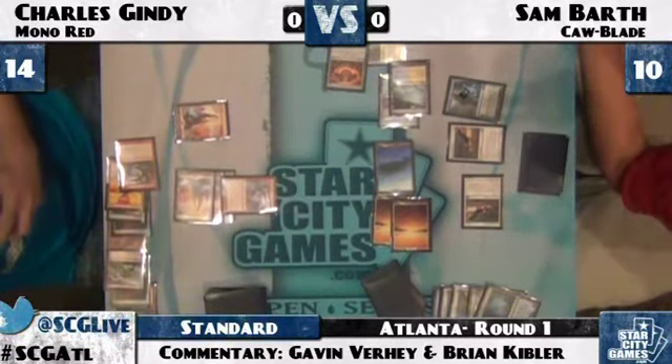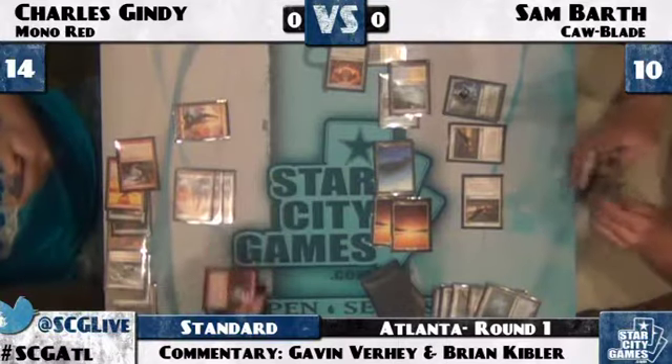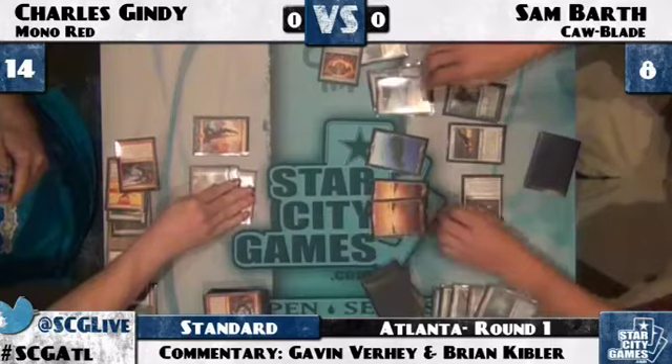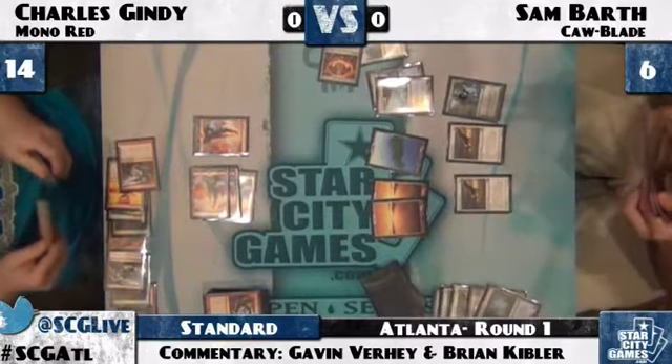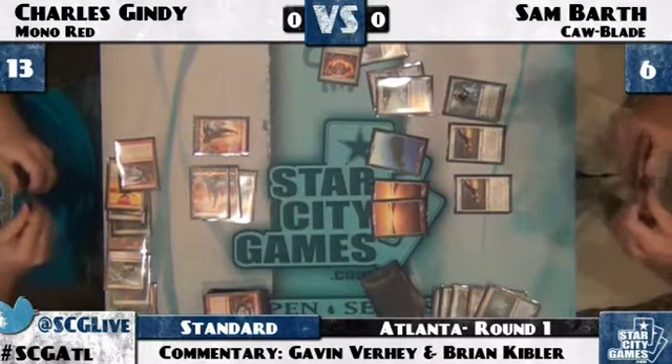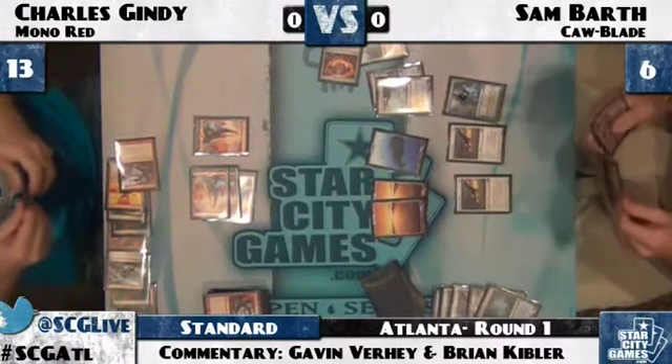That Shrine was nearly lethal — I couldn't tell how many counters were on it, I think it was up to six or seven counters, it was one die so probably about six. Sam down to six life now. Charles still not out of it by any means, but certainly going to have to work for it a little bit without that Shrine there.